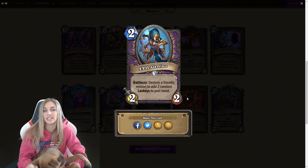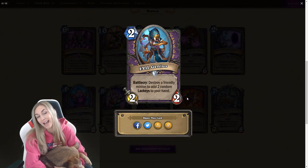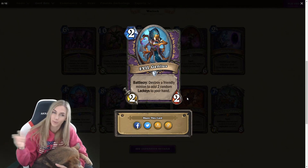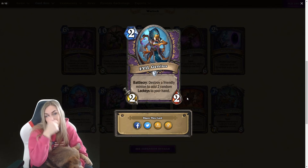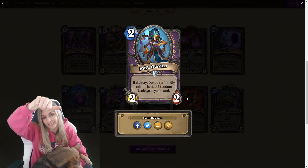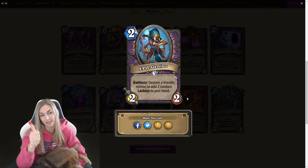Evil Genius — two mana two-two. Destroy a friendly minion to add two random lackeys to your hand. Lackeys are good. There will probably be plenty of imps to destroy in an imp-style deck — that's what this would be in. If imp ends up being good, then yay. It's a fine card. Fine card — if imps work out, it's good.